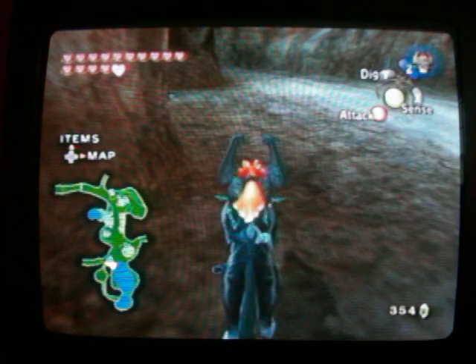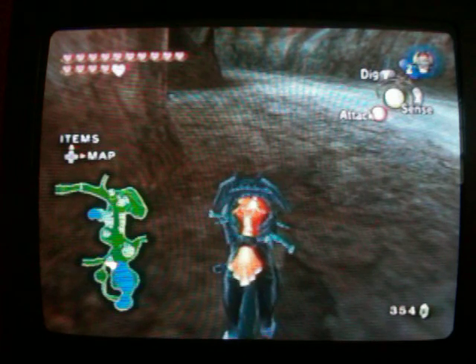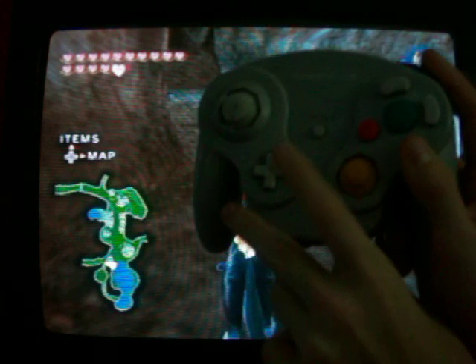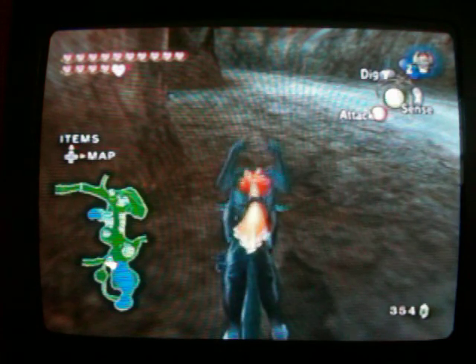First thing you need to know is the math glitch. You're gonna push the Z button to talk to Midna and push the right control pad button at the exact same time — this button right here, at the exact same time.